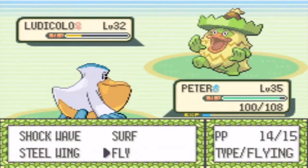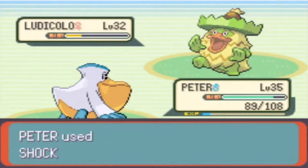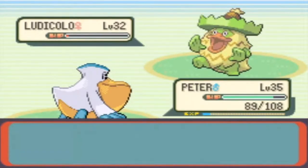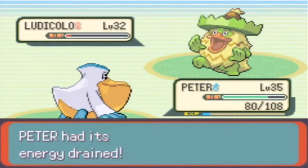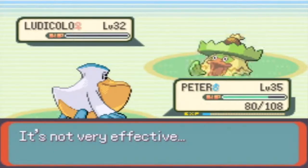I think a Surf might not knock it out. I'm gonna try a Shock Wave - that's at least neutrally effective. It's gonna use Nature Power again - it turns into Swift. It hits this time. There's like 9 or 10 HP left. I'll go for Shock Wave - it hits. I go for the Surf to finish it off. It's gonna go for Absorb to regain some HP but the Surf knocks it out. That Lombre was pretty tough.